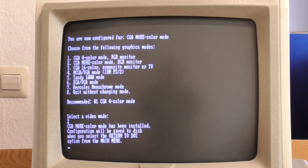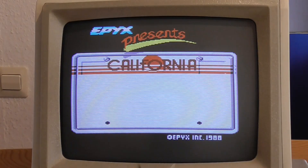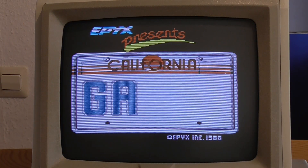There is one way you can get 16 colors on a CGA adapter, and that is by using a text mode. But the problem is that it limits you to an effective resolution of 160 by 100, so you end up with very chunky-looking graphics — sort of like old BBC Micro graphics.